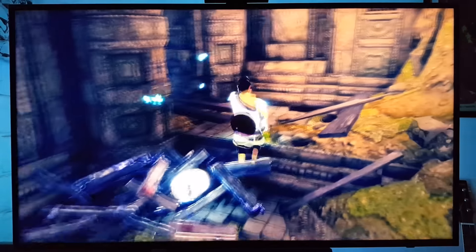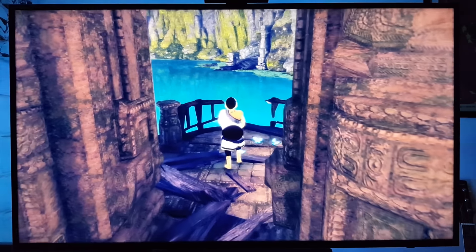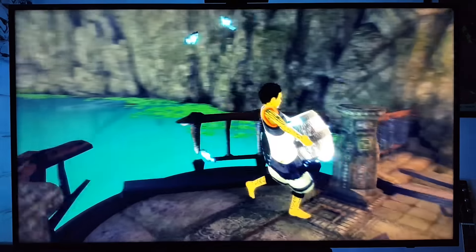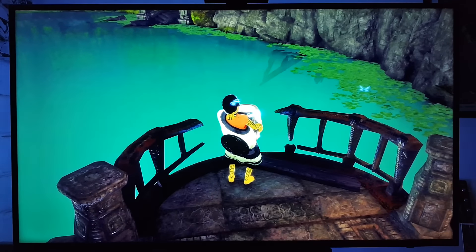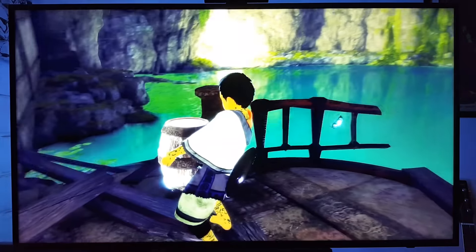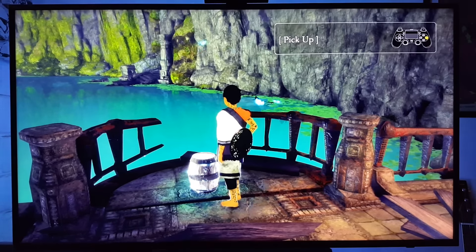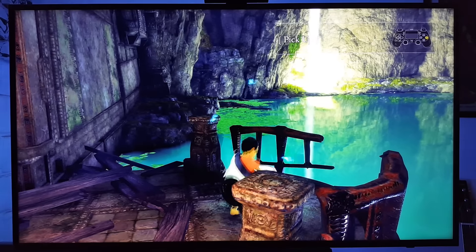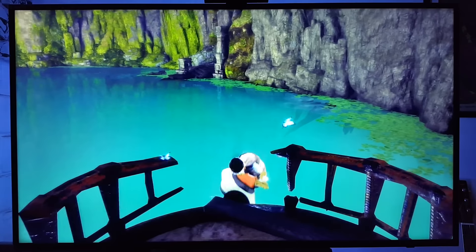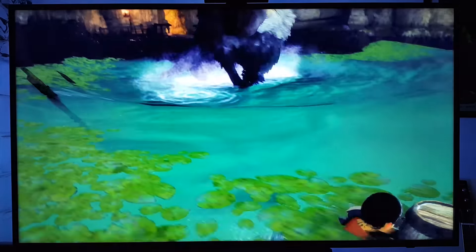Another thing I don't like about this game is with this character, you can either sneak or run — you don't walk. The only way to walk is to be carrying something like this. I don't even know what to do with this barrel. Maybe I have to give it to Trico. Why did I pull out my shield? I didn't even know he was going to do that. I thought he was afraid of water.